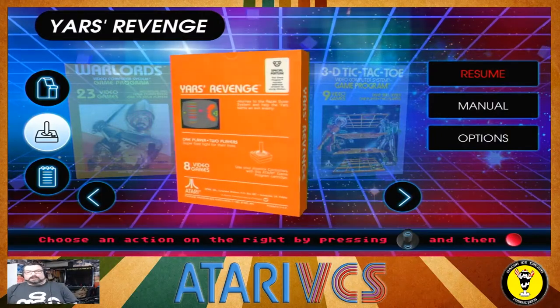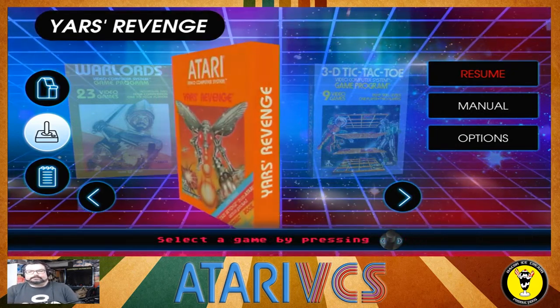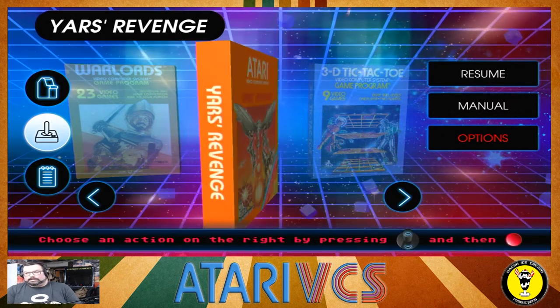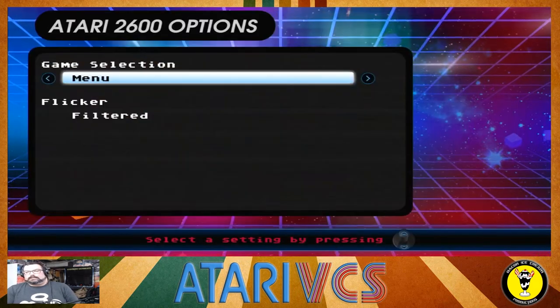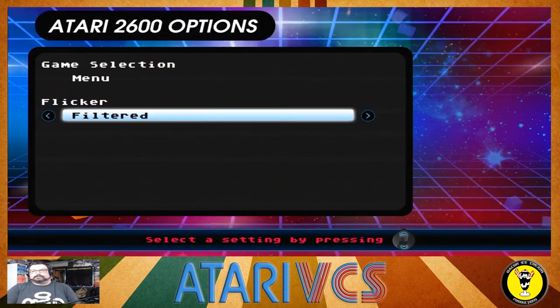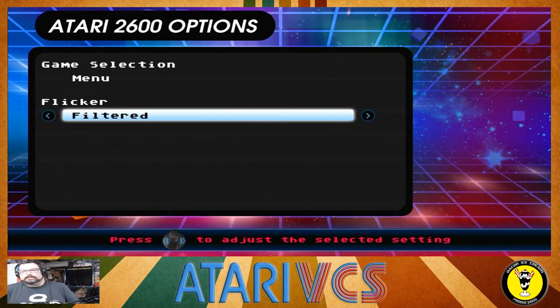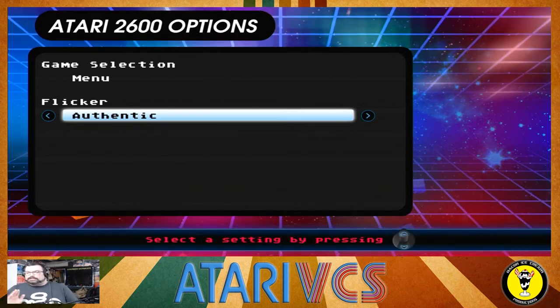So what did I do? I started tinkering around. Let's go to the overlay here. I'm in the box, I've got Yars' Revenge open. What I found was if you go down to Options, then down to Game — not Display, but Game — there's a Flicker setting. You've got Authentic or Filtered. Apparently, if you leave Authentic on, it messes up capture somehow. I don't know why. HDMI just doesn't like it.